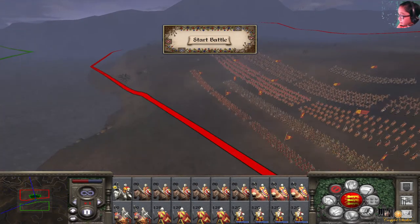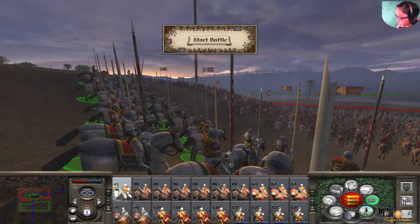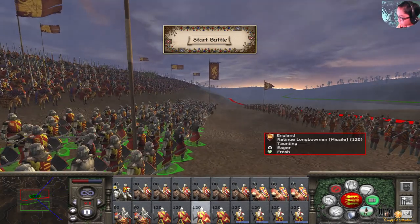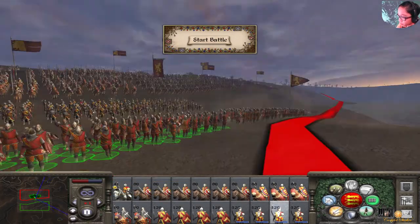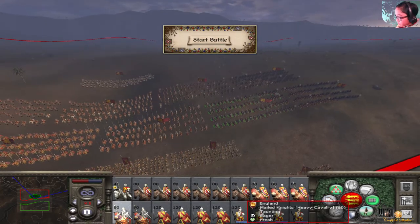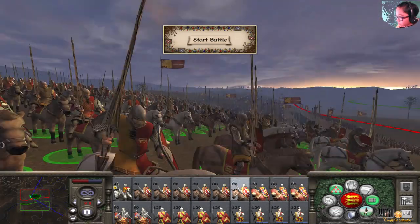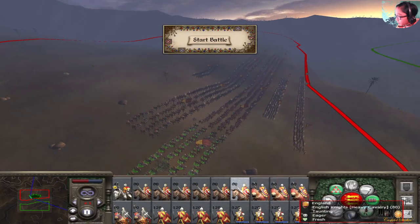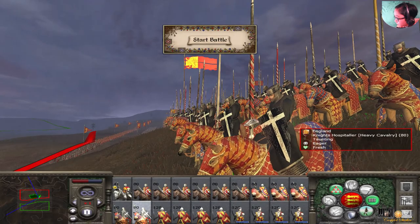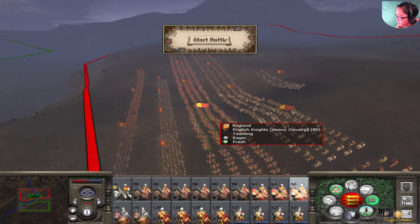Here is my army. It's mostly cavalry, but I still have some infantry like the armored swordsman, and I also have the elite archers — the red new longbowmen. The cavalry is mostly the male knights, which look awesome, though not as awesome as the Knights Hospitaller.